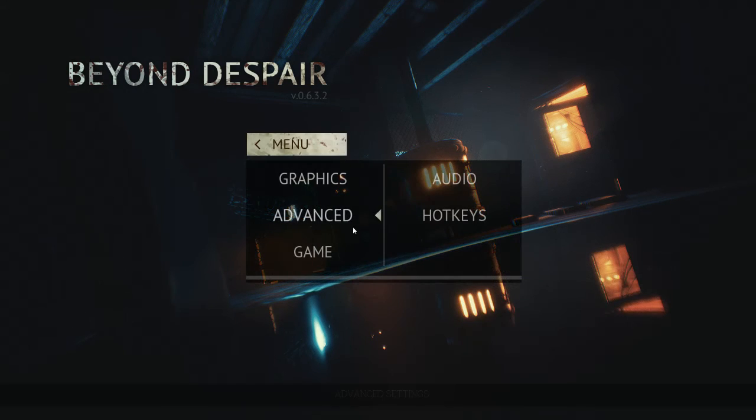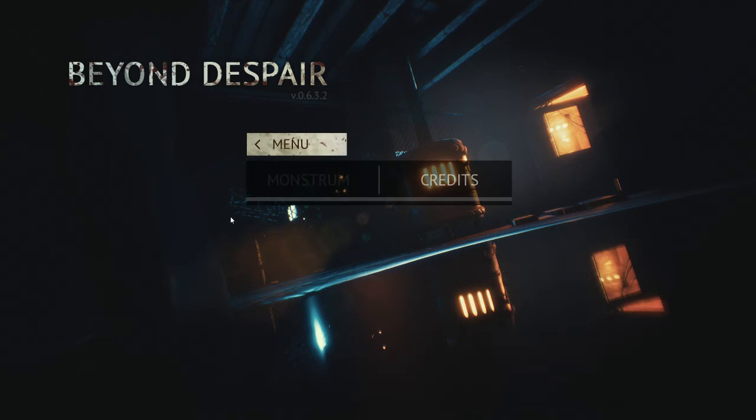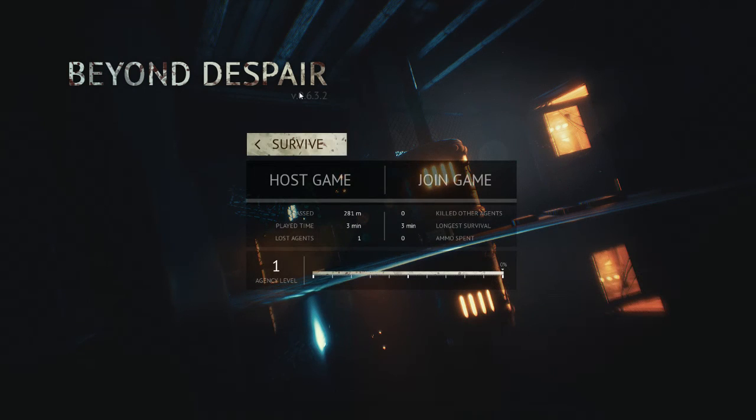Looks like there's not much changeable in the menu. We have graphics options, advanced game, hotkeys, and audio that we can change here. Other than that we've got some extras which I don't know what that is but it's not available right now. And then we've just got survive and tutorial.